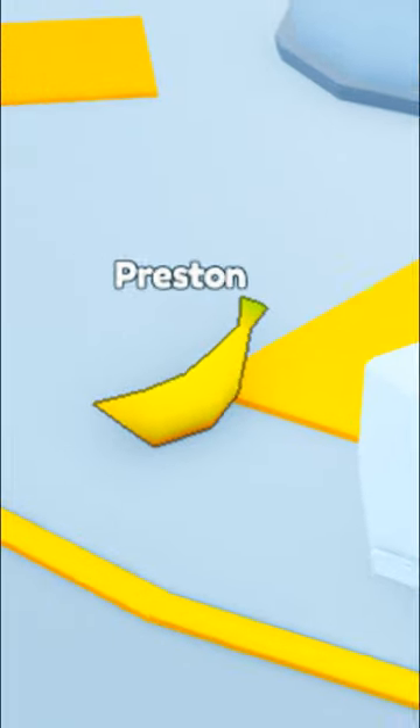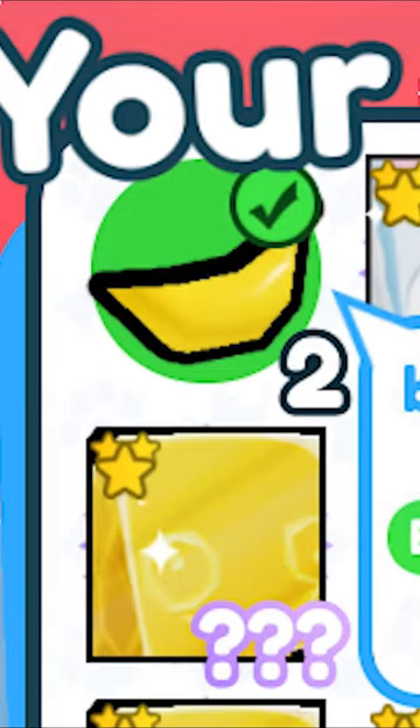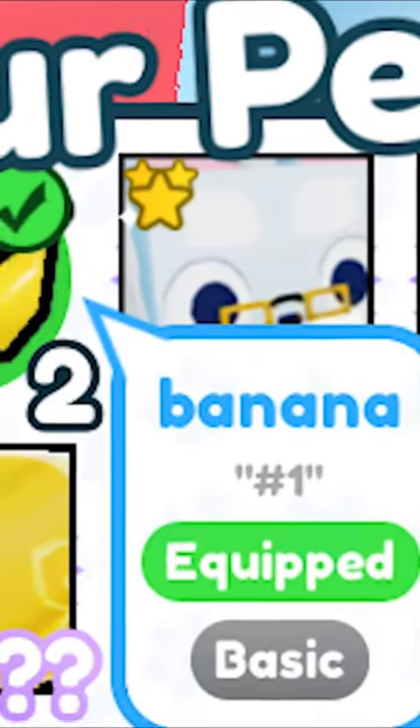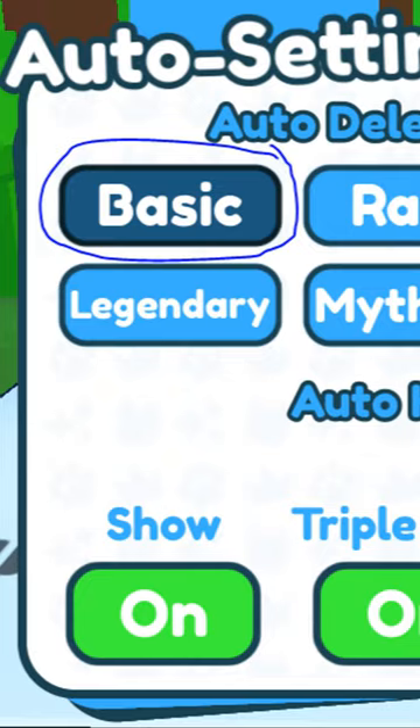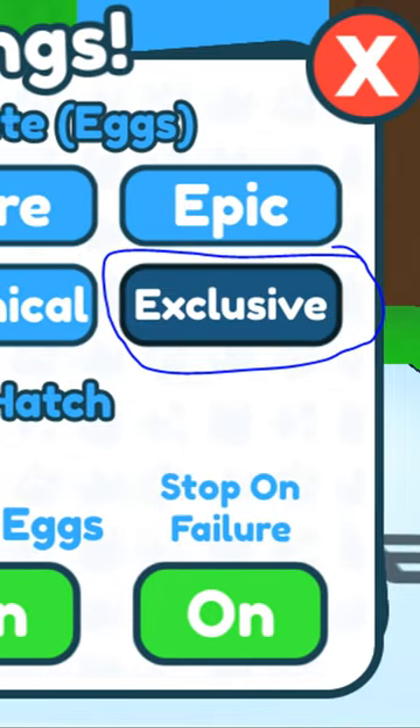Preston added a banana to Pet Simulator X. The banana can spawn in any egg with an extremely low chance to get it. The banana is a basic pet. Go to the normal world and the last egg in pixel world, delete all other pets except basic and exclusive. In this way you can get both the banana and a huge.